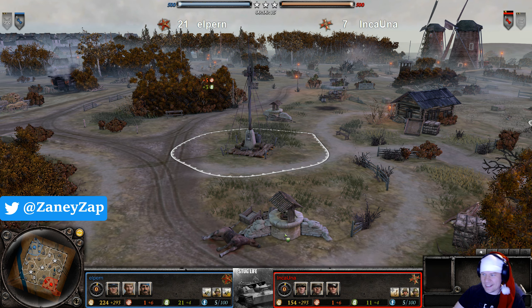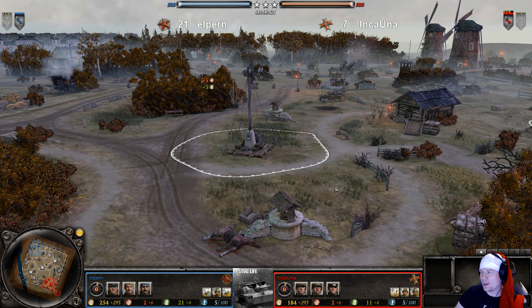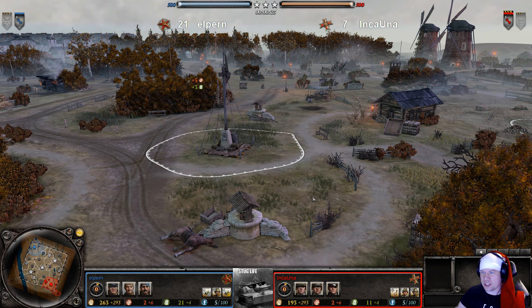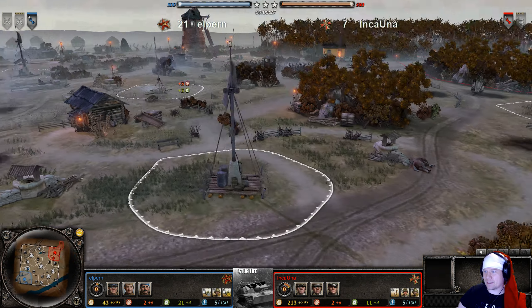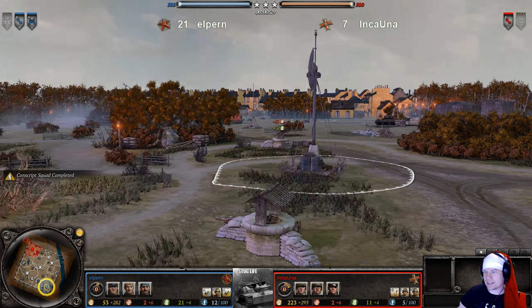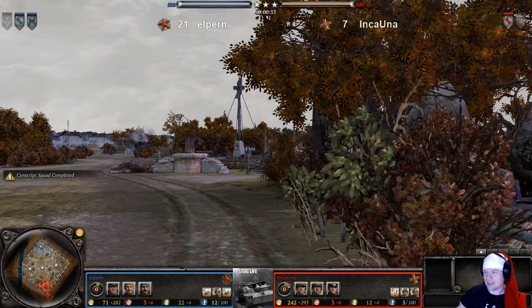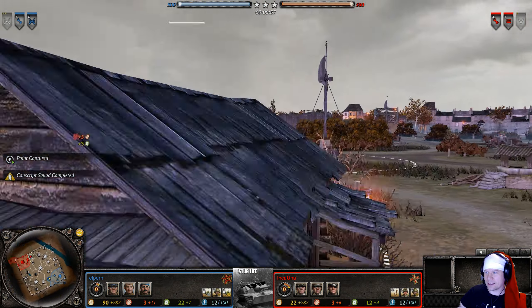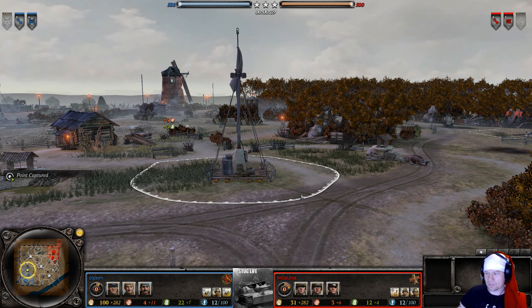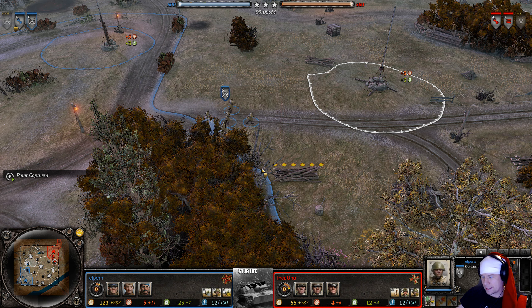Hello everybody, welcome to Mill Road Autumn Edition. What makes this custom map so special is it has a day cycle — as the game progresses, the sun will rise even more than it actually is.